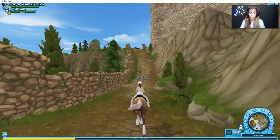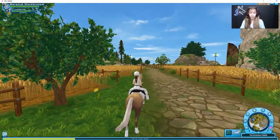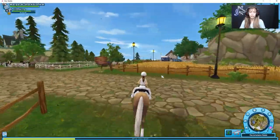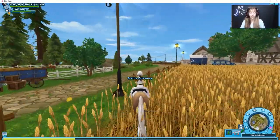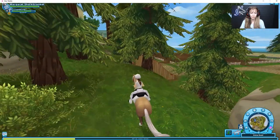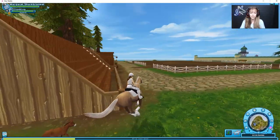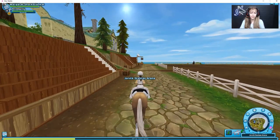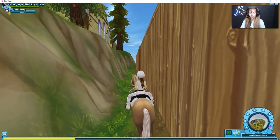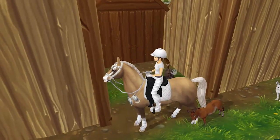For the fifth donkey, we're heading over to the stables, specifically the dressage arena. There should be a donkey fairly well hidden behind the stands. Once you're facing the arena, go straight and right behind these stands. You actually need to go a little bit farther into the stands, and behind this little shop there is another little donkey waiting for you.